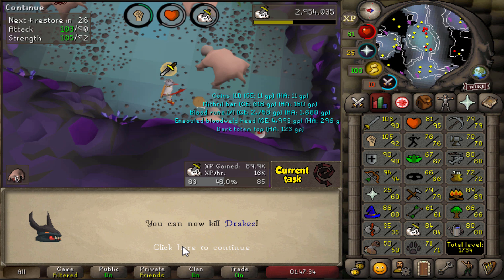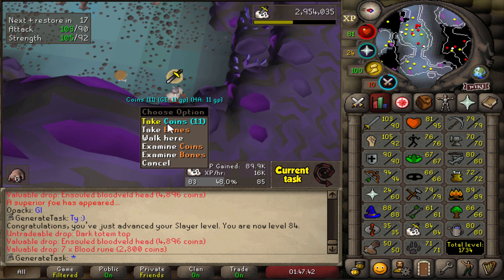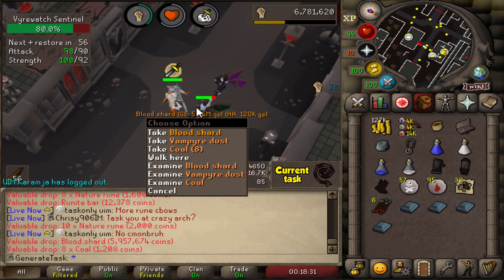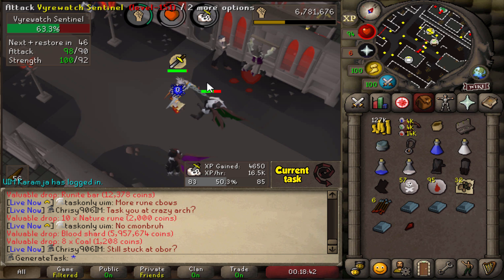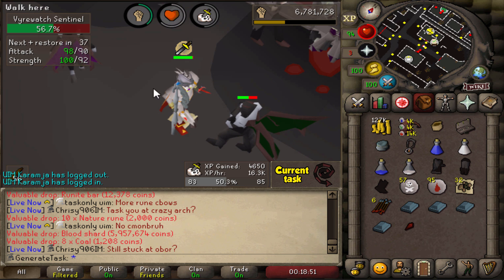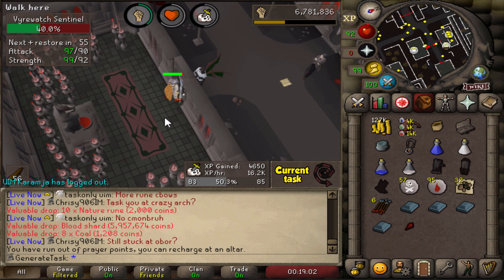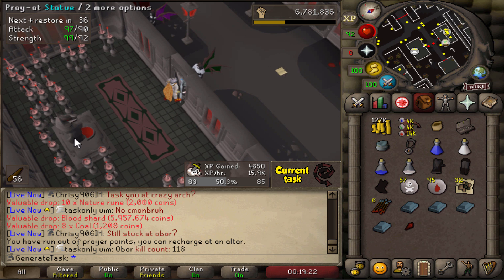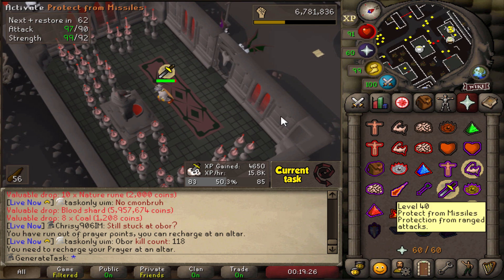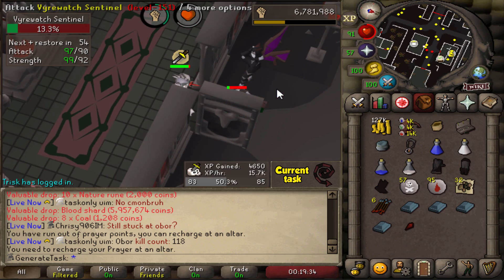A superior Bloodveld is going to give us 84 Slayer — nothing too special for the drop, but we can now kill Drakes. One more level to go until we can start hunting for that Abyssal Whip. No way — we actually got the Blood Shard! I'm going to remove the vampire task after this one — we don't have to kill these guys anymore. We have a lot of the dust for Hallowed Sepulchre now. That took about 4 tasks — 428 kills total for a 1 in 1500 drop. That's also an Elite task, which will be our first percentage in the Elite tier.